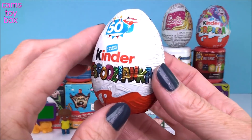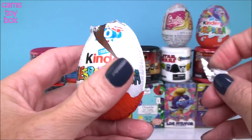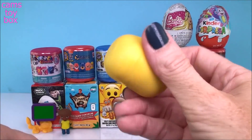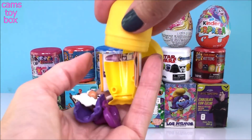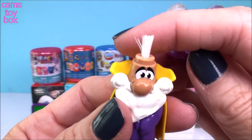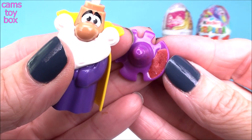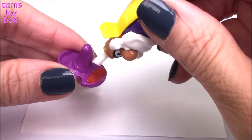And here's a regular Kinder egg. We got a Warlock, but he's a special Warlock — look under his hat. It's a paintbrush and he's hiding the paint in his hat. Add a drop of water and then you can paint.